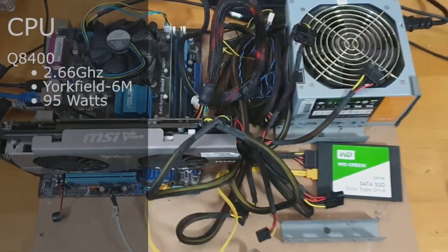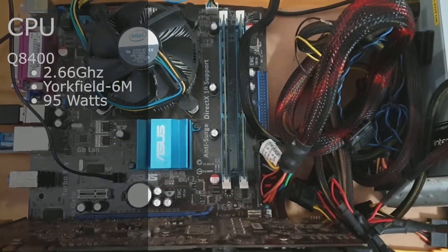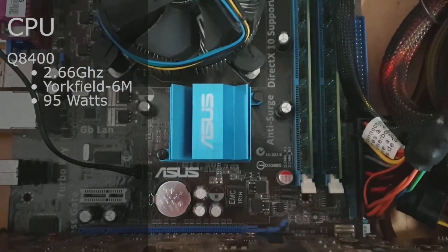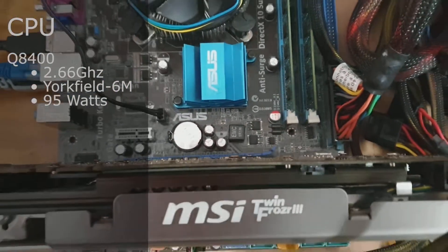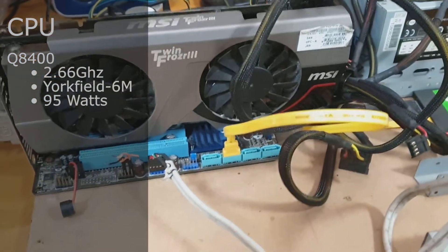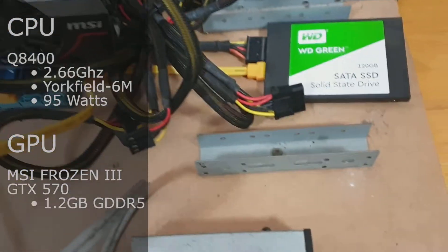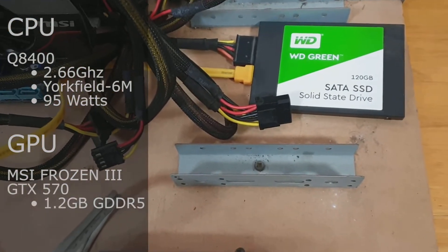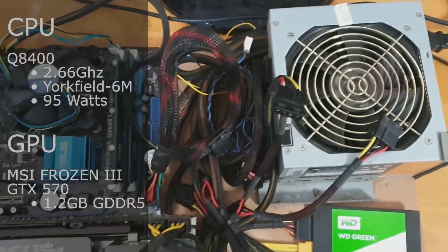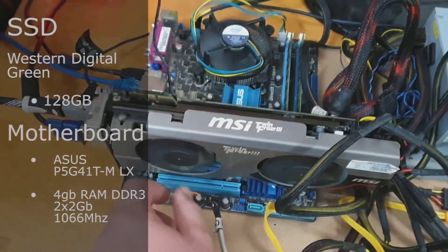G'day, welcome back to the Off Bit. Today we'll be running a Q8400 Core 2 Quad from April 2009, with the front side bus at 1333 megahertz on an 8x multiplier, getting to 2.6 gigahertz, based on the Yorkfield 6M architecture. The CPU has a TDP of about 95 watts. Today's chosen GPU is the MSI Frozen 3 GTX 570 Fermi-based card. We've also thrown in a 128 gig SSD and we're running 4 gigabytes of RAM on the motherboard.